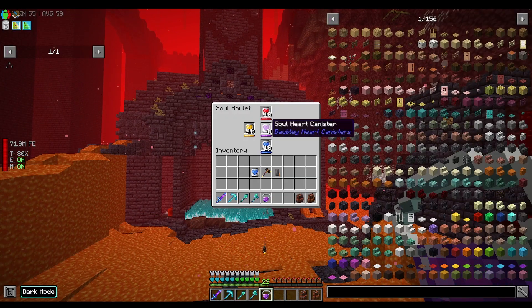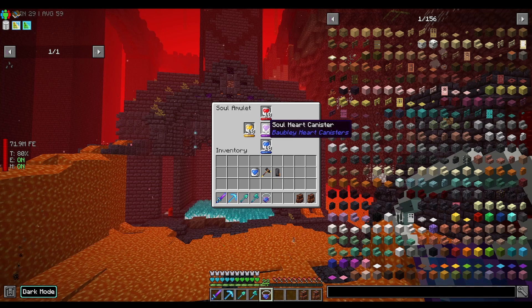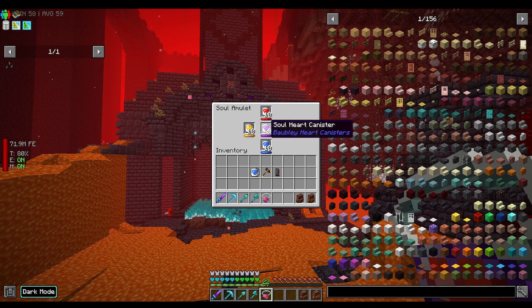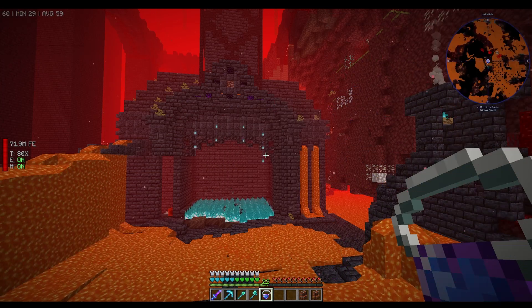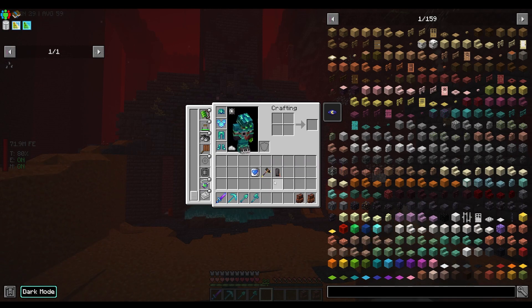A soul heart canister fell out — did we die during the fight? Maybe we did. It seems these soul heart canisters keep you alive as well. Interesting.